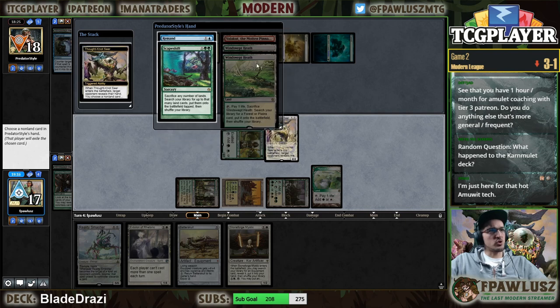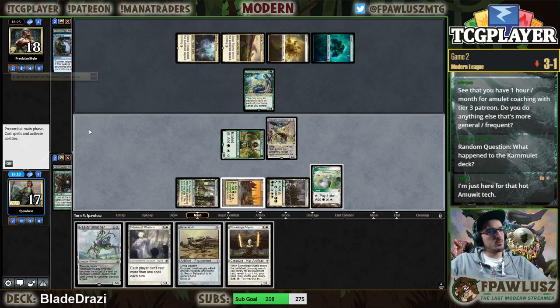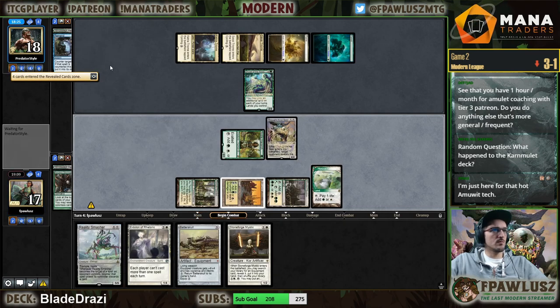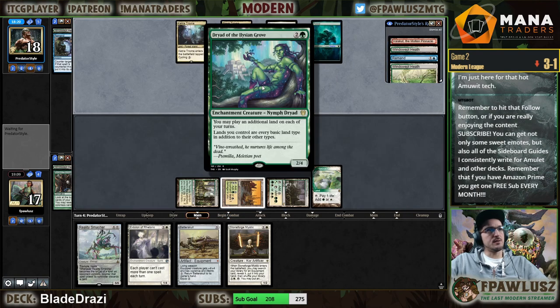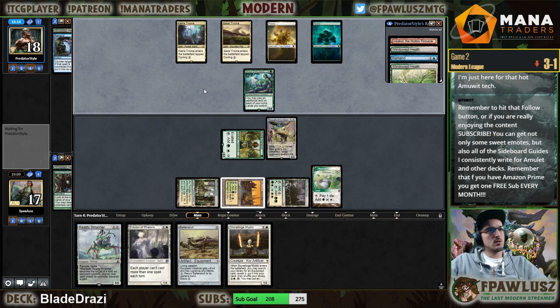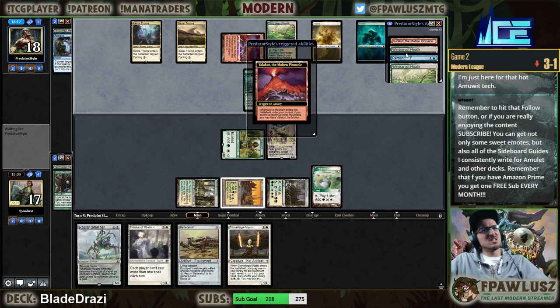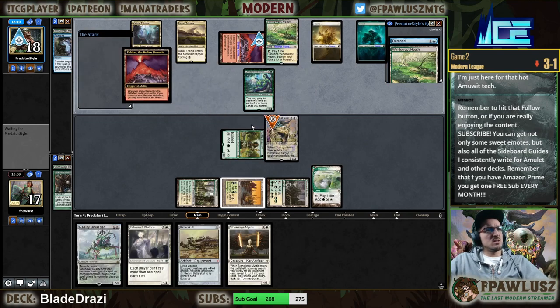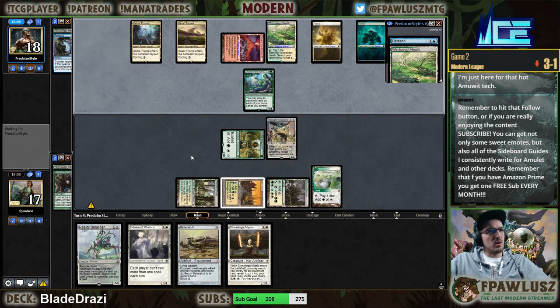Oh, we're super dead. My yeah, we're super dead. I was not expecting my opponent to have Dryad in their deck. Wow, it seems so bad — I mean, it's obviously working out great for them right now, but it just seems bad in their deck.